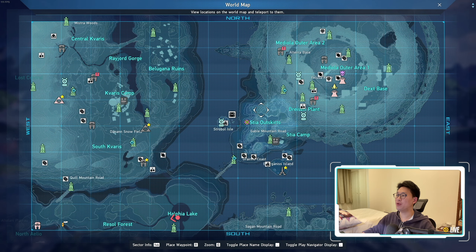Now you can only place waypoints on areas that are highlighted. So you see when I'm highlighting over Stia Outskirts, the line stops around here, so I won't be able to place a point over the unhighlighted area because it simply doesn't exist in the game — there's a giant barrier that won't let you go further.